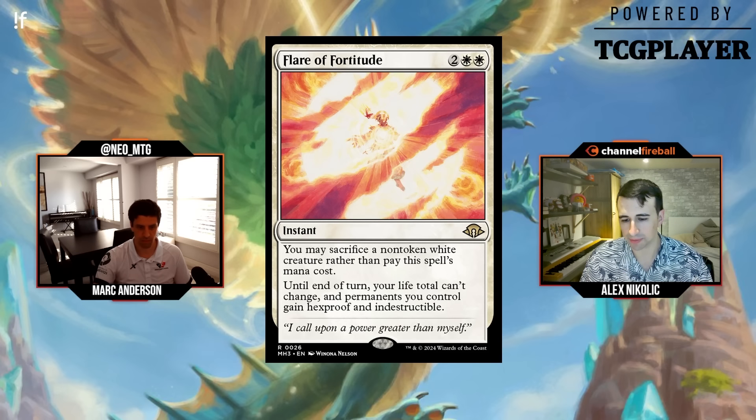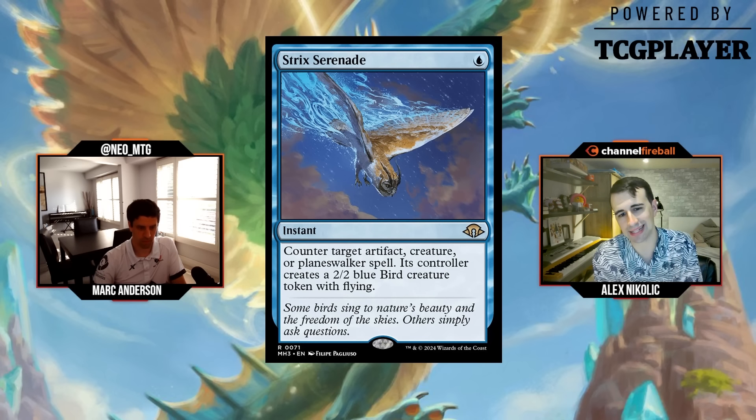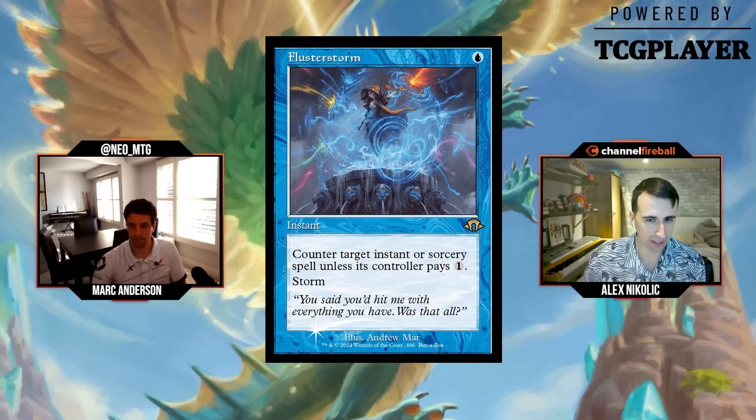Strict Serenade is a single blue mana instant at rare: counter target artifact, creature, or planeswalker spell; its controller creates a 2/2 blue bird token with flying. It's the inverse of Swan Song — not a limited card. You don't want to give your opponents a 2/2 flyer. Grade: F.